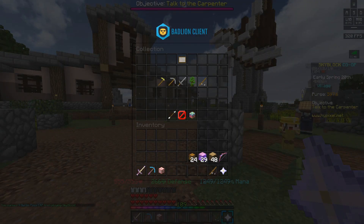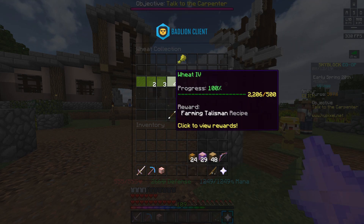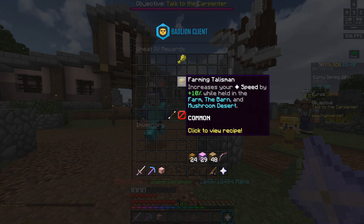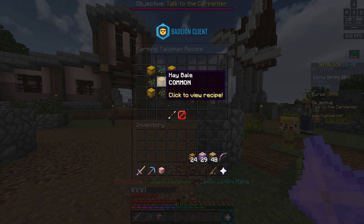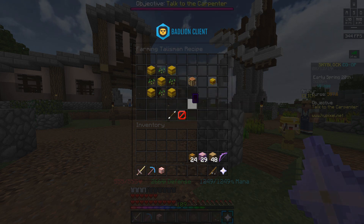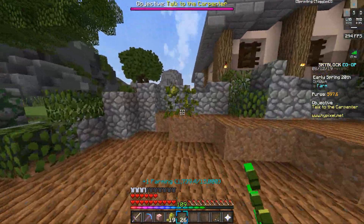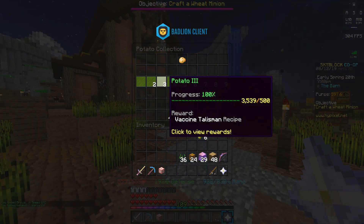I'm going to be going through the collections in the order that they appear in the GUI. Starting us off is the farming talisman, which is unlocked in the wheat level 4 collection after you've obtained 500 wheat. This talisman increases your speed by 10 while held in the farm, barn, or mushroom desert. It's very easy to craft — just four seeds and five hay bales. The best way to farm wheat is at the barn area.